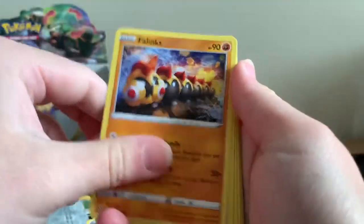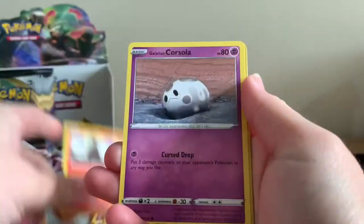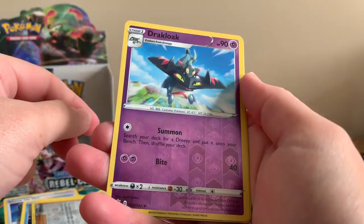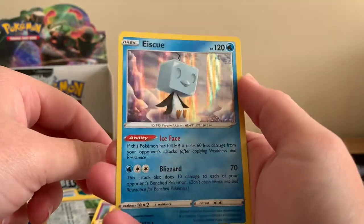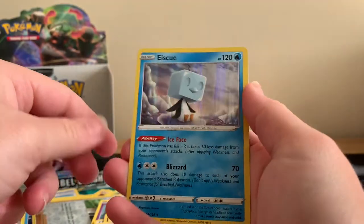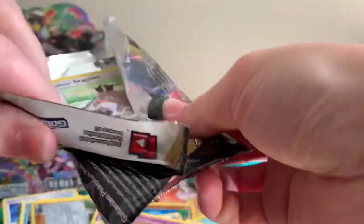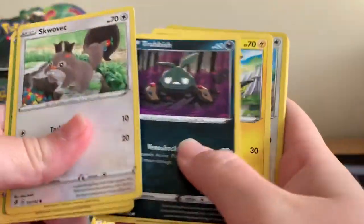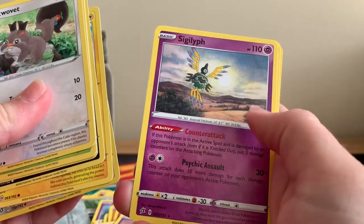I think we're having back-to-back-to-back pulls here at the moment — we're on a good run. Helioptile, Honedge, Litwick, Corsola, Reverse Holographic Drakloak, and a Holographic Eelektross. I believe that card is in ultra rare form as well. Reverse Holographic Bewear and a regular rare Spikemuth — I've lost my mojo now. I'm going to blame it on the delivery driver for looking at me really strange.